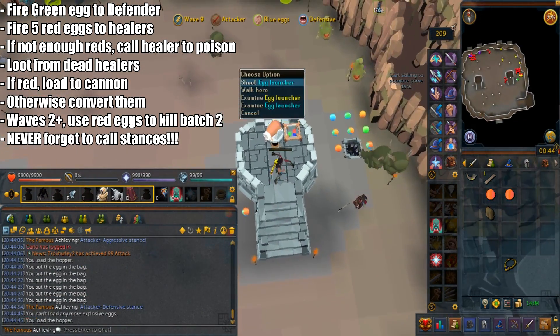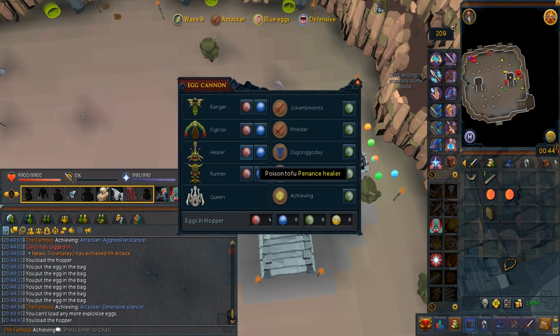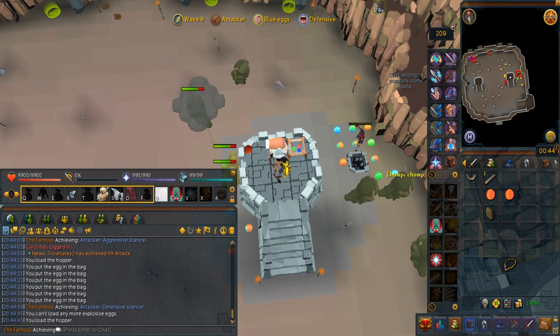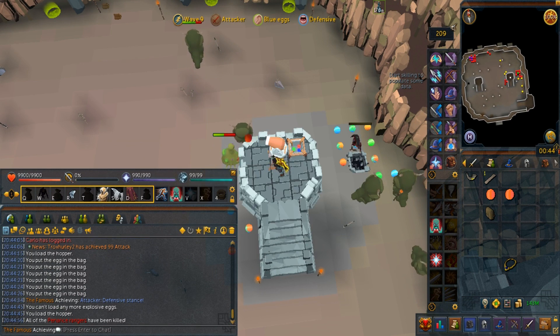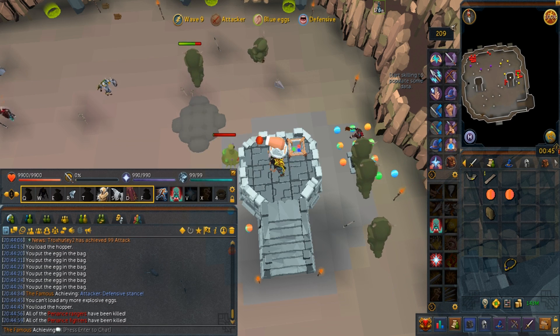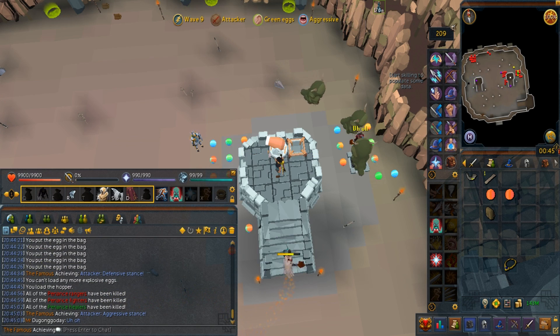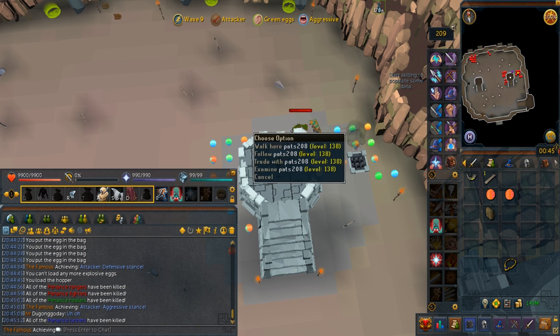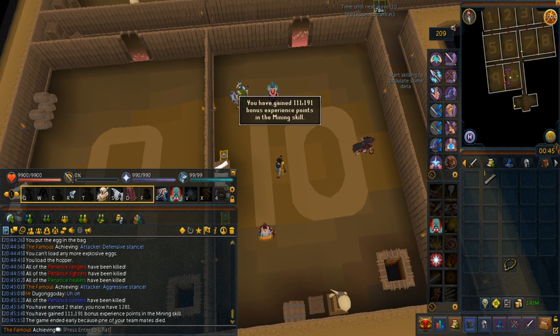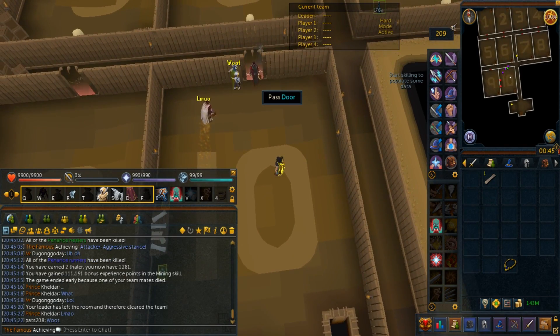In summary, aside from calling the proper stances, you want to work together with the defender to finish off any trap healers with red eggs. From waves 2 onwards, there should be 2 batches of healers. At any time you want to finish excess enemies, collect the red eggs and finish them off. Only try to collect eggs from the dead healers nearby. If there are not enough red eggs to kill the penance healers, ask the healer to poison the healers for you. Overall, it's a very easy role if you understand the fundamentals of barbarian assault, and it's basically safe from combat — although it is difficult without level 5 collector. Thanks for watching and I hope it helps. If I missed anything, feel free to ask.